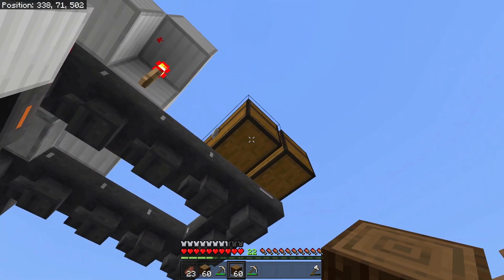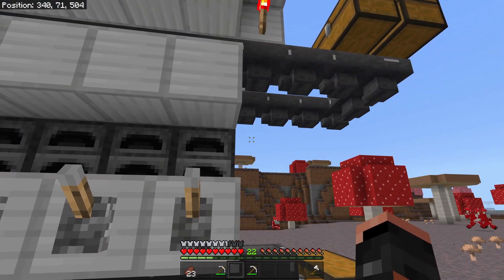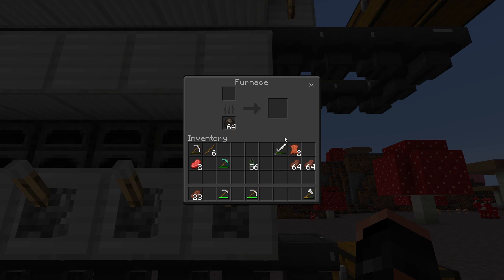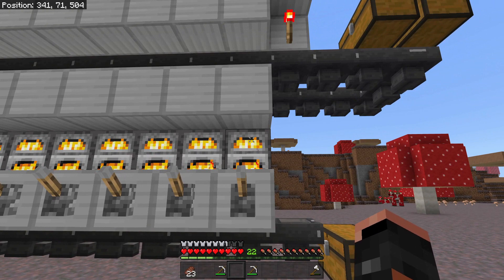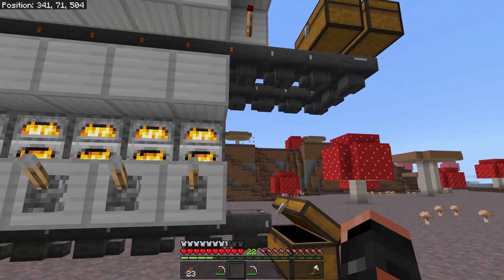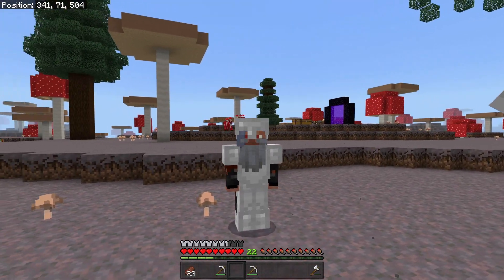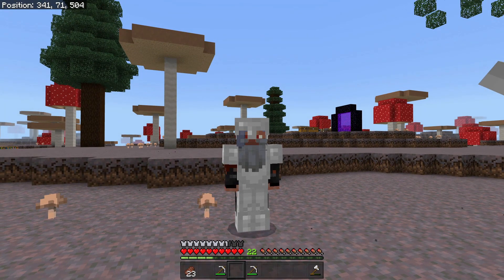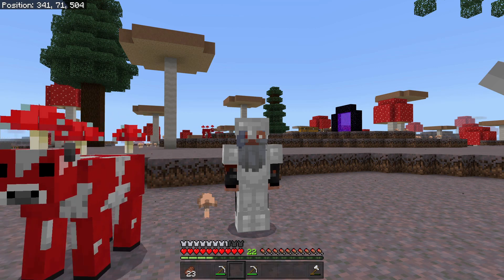All we have to do is open this up, throw them in, and there we go. As you can see as soon as it goes - looking at this one right now, all of them are the same. Just before it pops out, we will have exactly the right amount - we're not wasting any fuel here, which is very important especially early game because you want to make sure everything is as resource-friendly as possible.